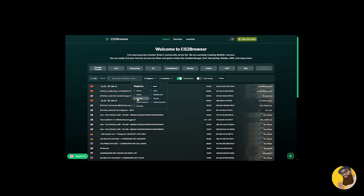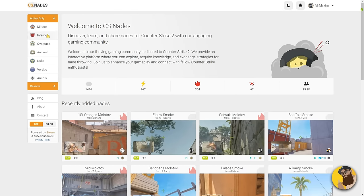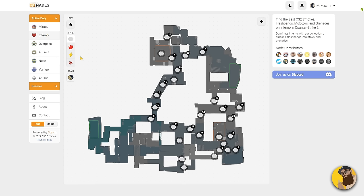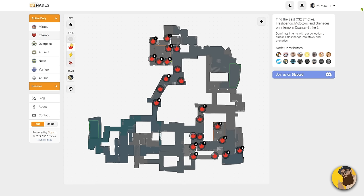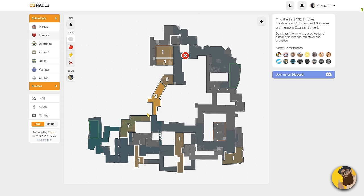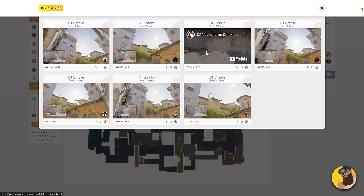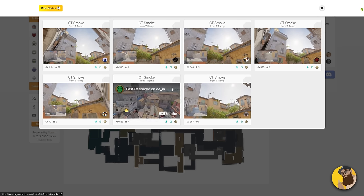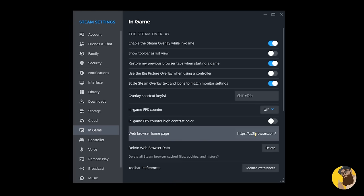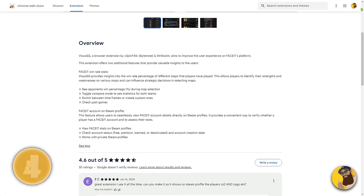I am not affiliated with cs2browser, and the same goes for my next tip. Tip number three: csgonades.com. This one is great because not only does it have a lot of lineups, it also presents you with their starting locations. So for example, if I want to throw a smoke for CT but I want to do it from T Ramp, I can choose ramp, which saves me a ton of time. Then I can simply pick the one I like the most, and just like the previous tip, you could use this as your Steam overlay default page for easy access in the middle of the game.